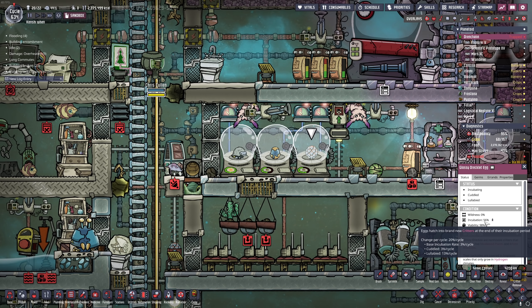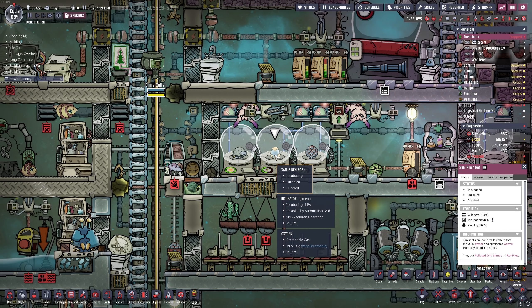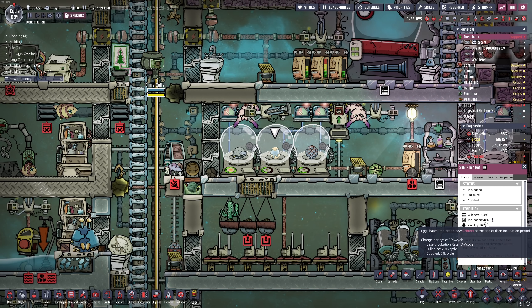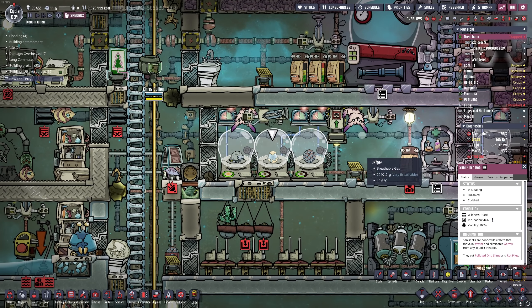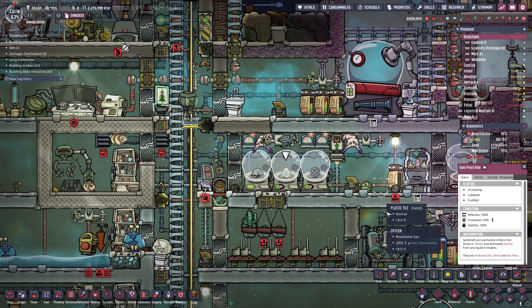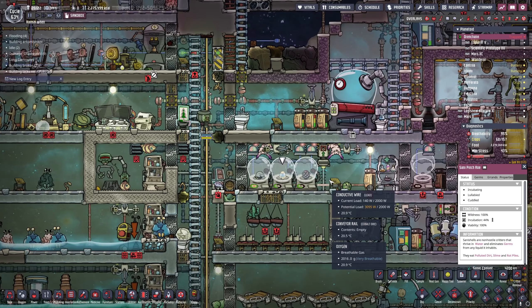So if an egg normally takes 20 cycles, instead it'll take 10, and it stacks on top of lullaby — it doesn't multiply, it just stacks. In this instance this egg is getting increased chances per cycle up to 20%: 3% for base, 3% for cuddled, 13% for lullaby. For normal stone hatches, regular hatches, slicksters, and that stuff it gets up to 30%, meaning you can hatch an egg in about three and a third cycles instead of four, assuming they're being cuddled all the time — better, but not a huge game changer.